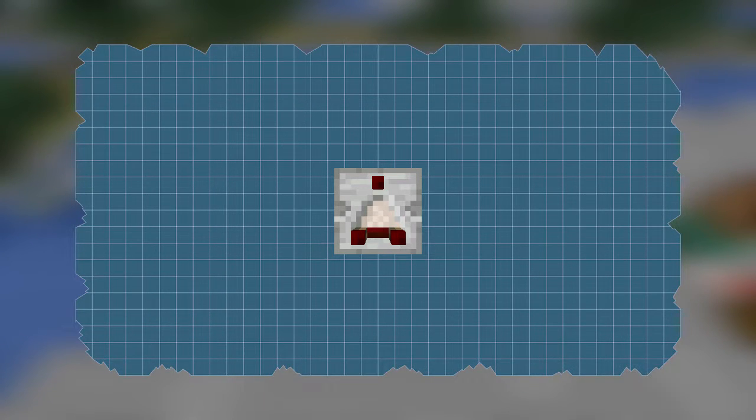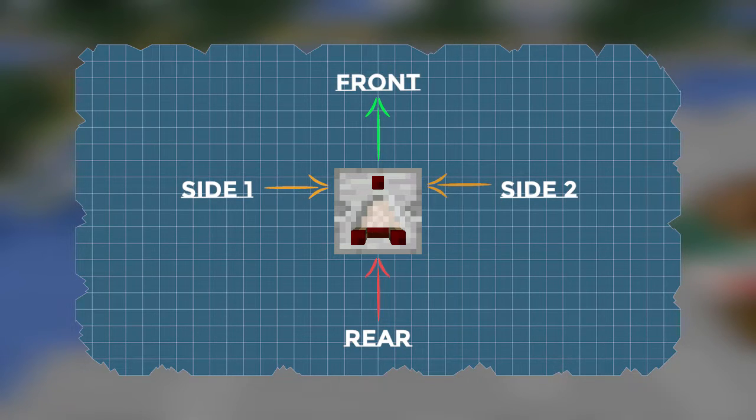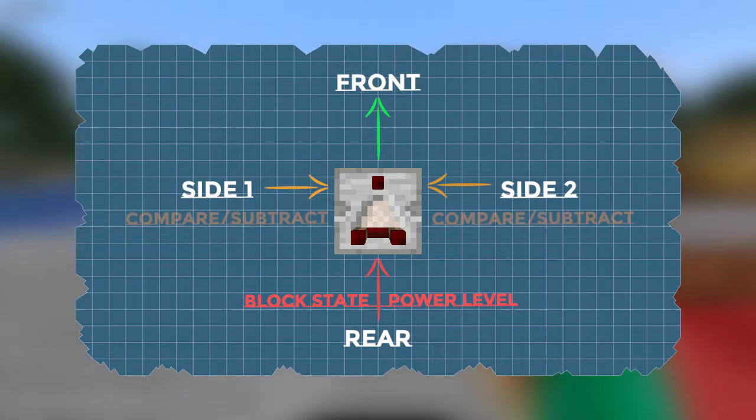The redstone comparator has four faces: the rear, the two sides, and the front. The rear face detects block state or redstone power level. The two side faces take an input for comparison or subtraction, and the front face is the output.